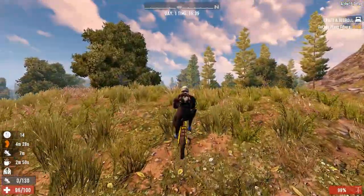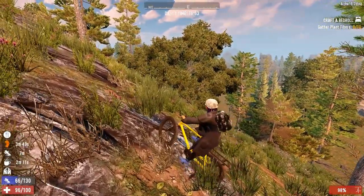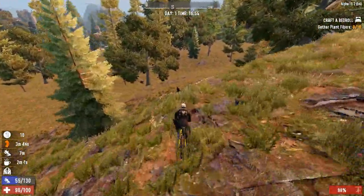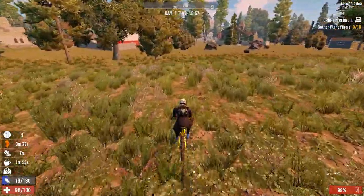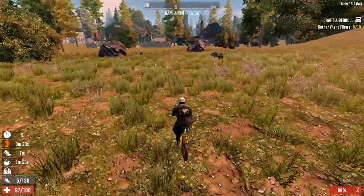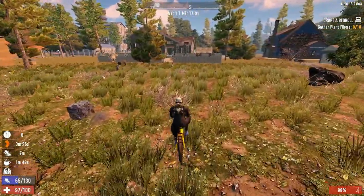The bicycle comes in at the middle of my list. The speed is nothing special and it only holds nine items in storage, but it is by far the easiest vehicle to craft and a much more efficient way to get around than walking or running. It does depend on stamina, but this is sort of an advantage as it is the only vehicle in the game that does not require gas to run. Getting a bicycle is a real game changer in terms of mobility, and even though I have ranked it fairly low on this list it is something almost every survivor should pick up when they have the chance.